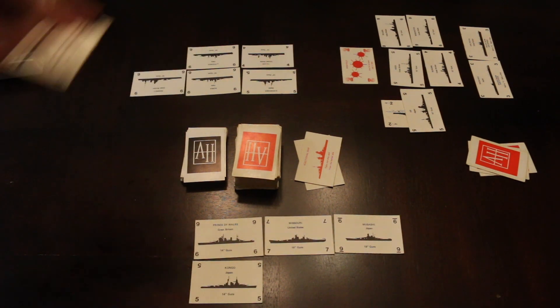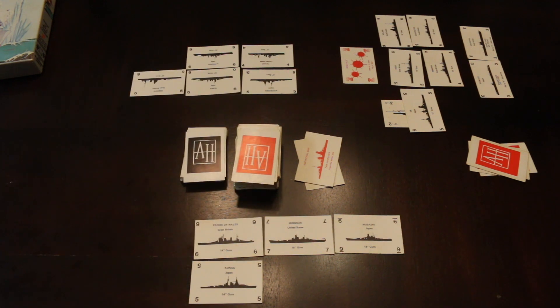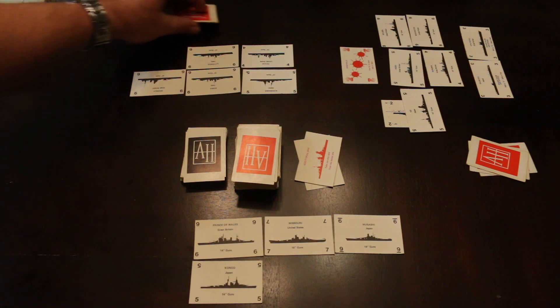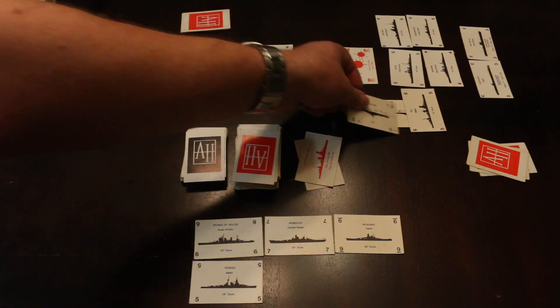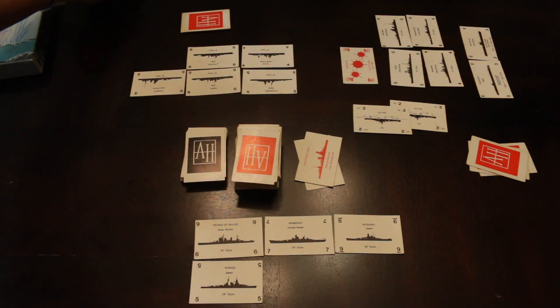This player draws a card and gets 15-inch guns, so he plays a 15-inch card. The target ship already has four damage — two from the salvo and two from the minefield — so he does two more damage and can put that ship in his deep six pile.